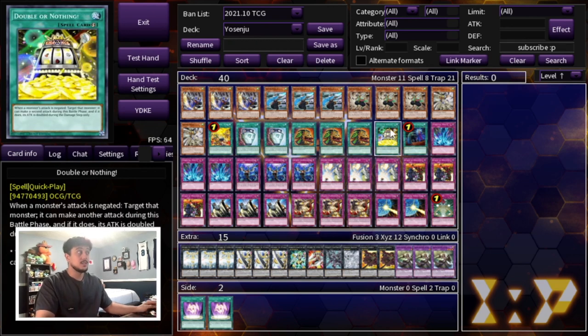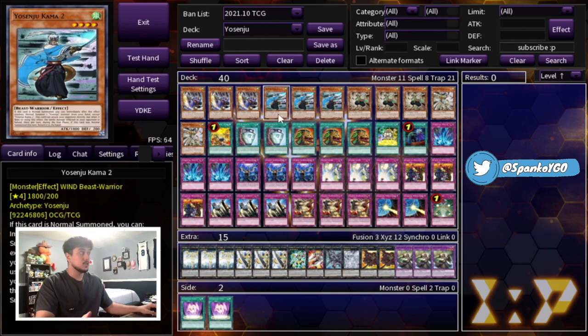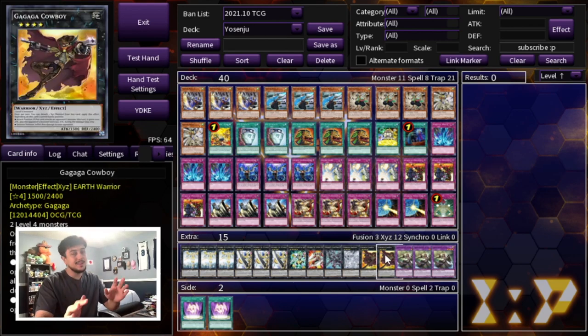We are playing one Double or Nothing — this is your main win con. Once you set up your first turn board, on your next turn, assuming you have the right pieces, you can OTK with this card. That's why I think this deck is really cool — you have so many different win cons. This being one of your best win cons, but of course the Yosenju monsters themselves do a bunch of poke damage. You also have Cowboy, and there's just so many ways to win with this deck.